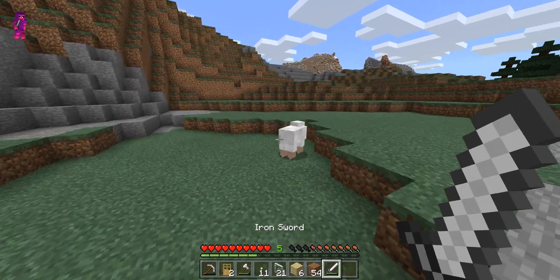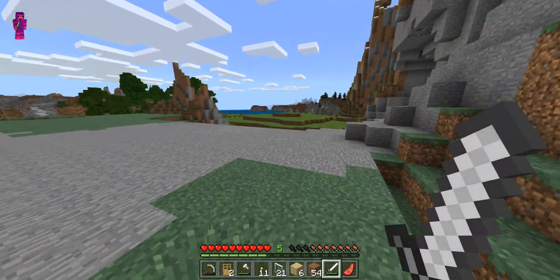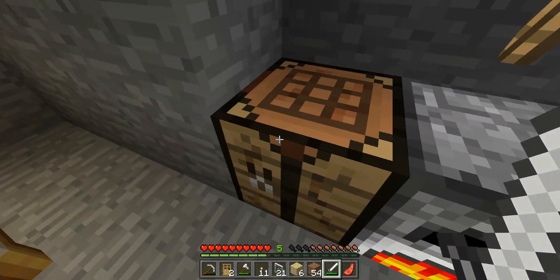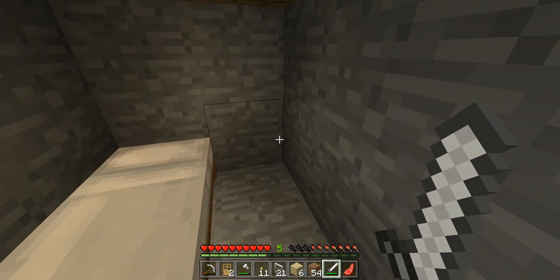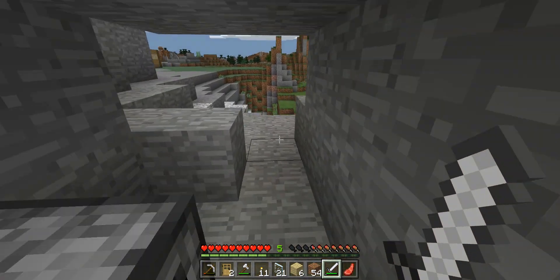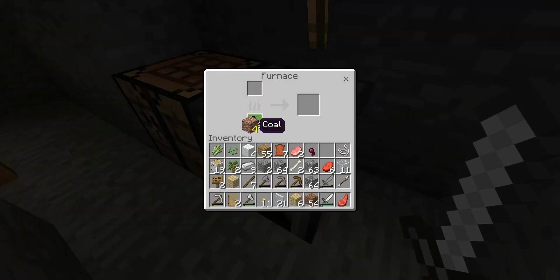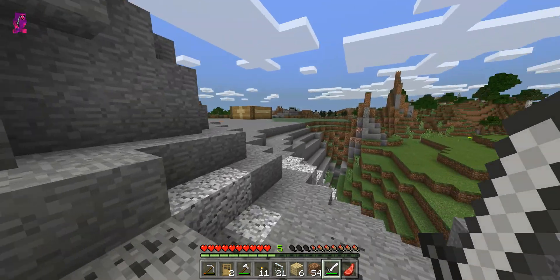Let's kill that sheep really quick. Now what I think I'm gonna do is transfer my furnace and crafting table and make a chest in there. I think I'll leave the bed in here — just leave everything there as a historical monument of my first house — and then I'll just make new stuff.